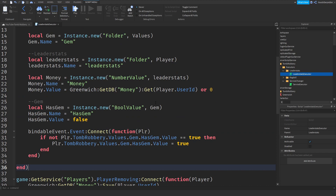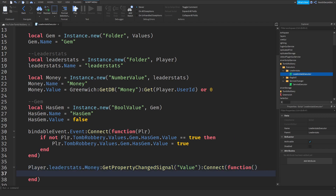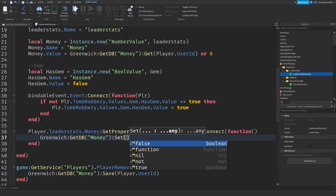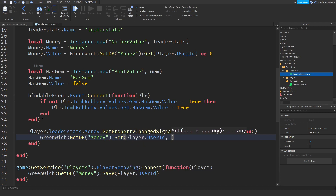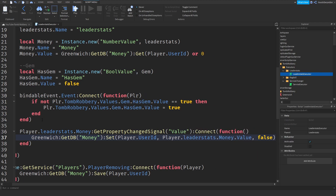Now you want to do 'player.leaderstats.money:GetPropertyChangedSignal("Value"):Connect(function)'. And that should work. So now, once anything changes, we're going to do 'Greenwich:getdb("money"):set(player.UserId, player.leaderstats.money.Value, false)'. There you go.